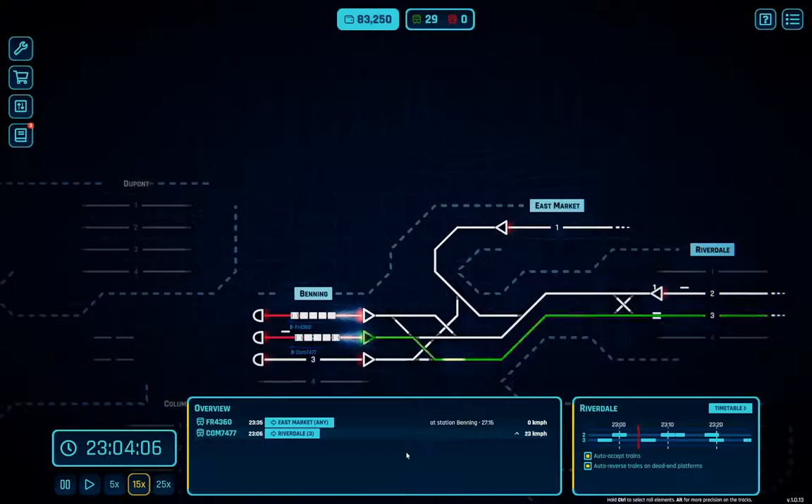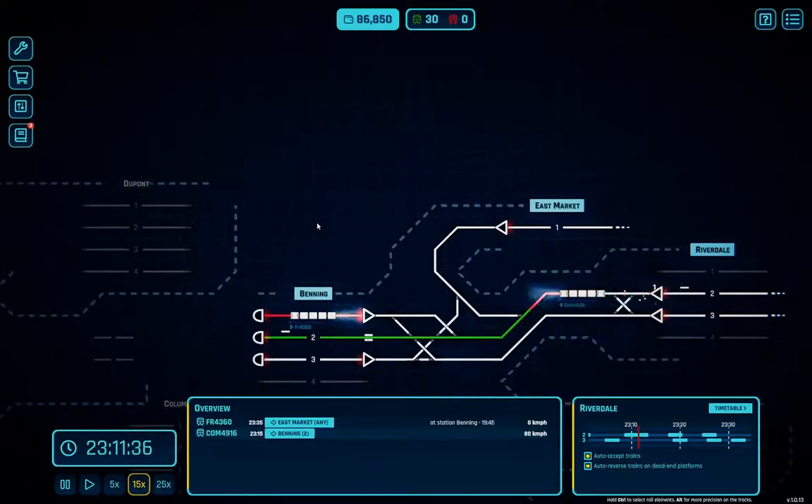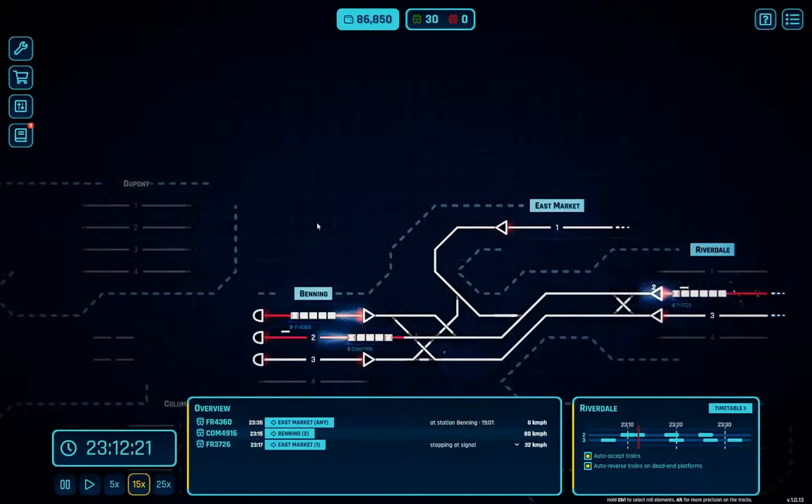That gets the commuter train sorted — yes, that gets the commuter train sorted. That is sweet! I can see why you need the automation stuff. The freight is going to East Market.